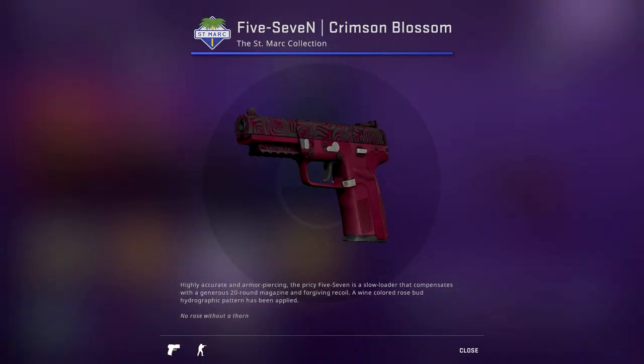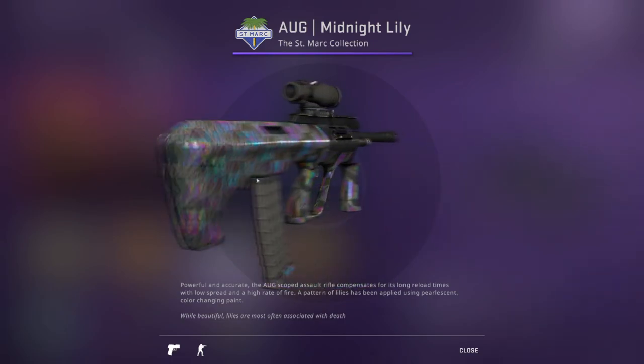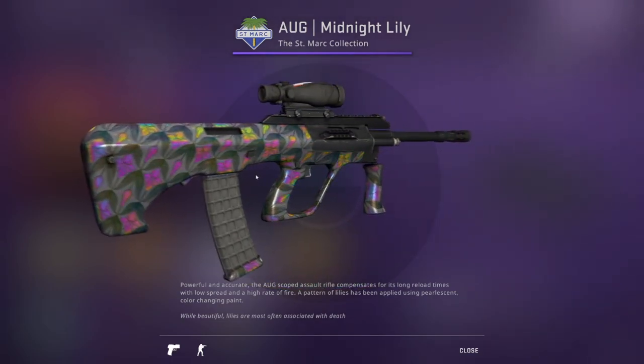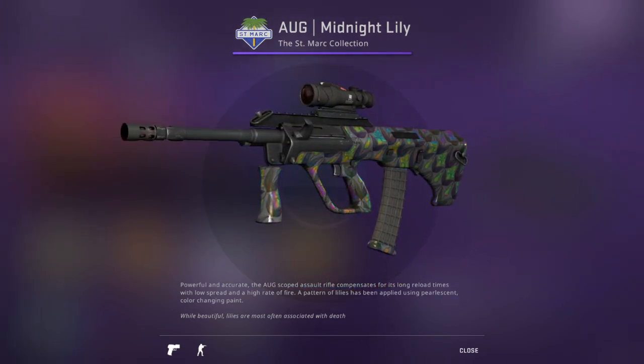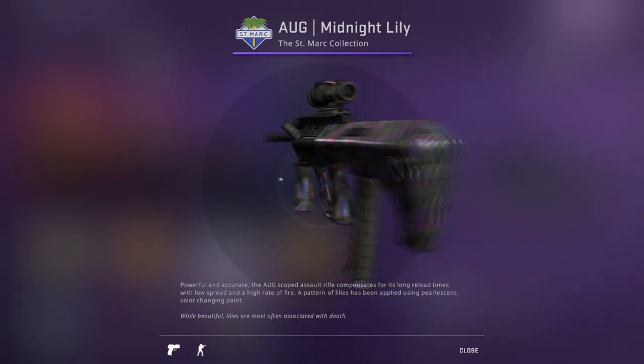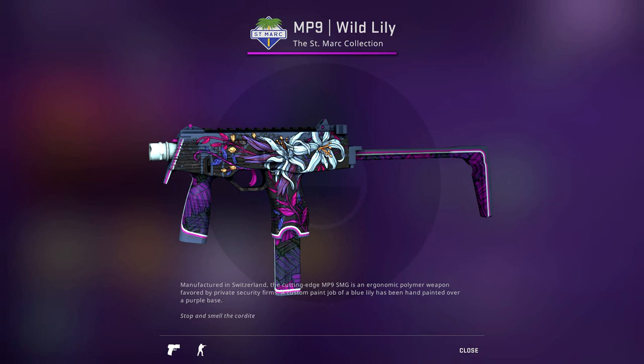We have the Five-SeveN Crimson Blossom, also in the St. Mark Collection — I think it's one of the best-looking Five-SeveNs in the game. It's a very simple one but it's going to be a pretty strong investment just because of how good it looks. Next up, we have the AUG Midnight Lily, which from the video you can see actually has a hollow effect — the gun has a hollow effect. This is the first time you've ever seen this happen. It's part of the new finishes CSGO has released for Workshop Creators. It's going to be an insanely good investment and it looks incredible in-game. Next up, we have the MP9 Wild Lily, which trades up to the Lotus AK — the red for this collection. The MP9 Wild Lily also looks very good on its own, it's a very popular gun in the pro scene, and it trades up to the red, which makes it a very strong investment.